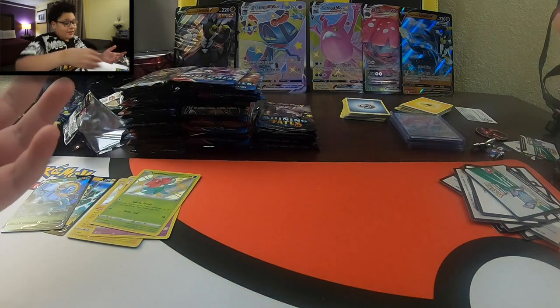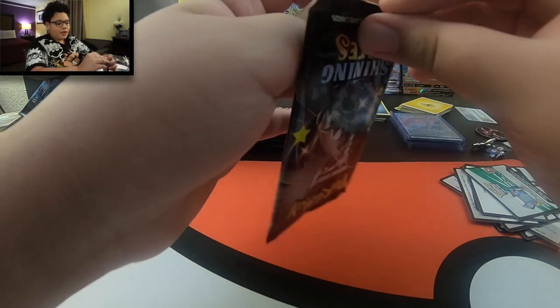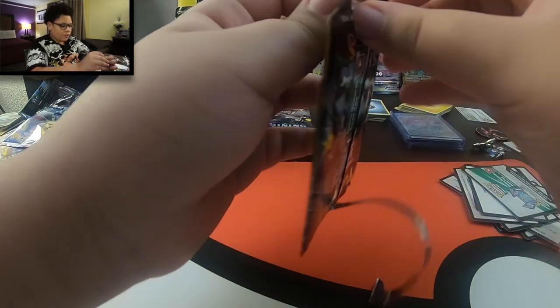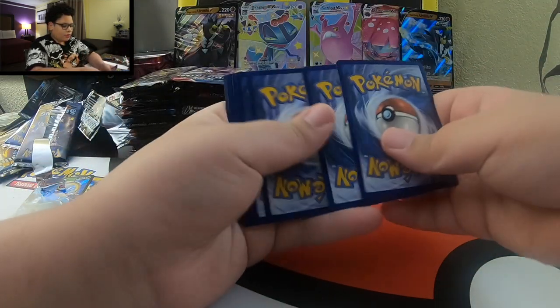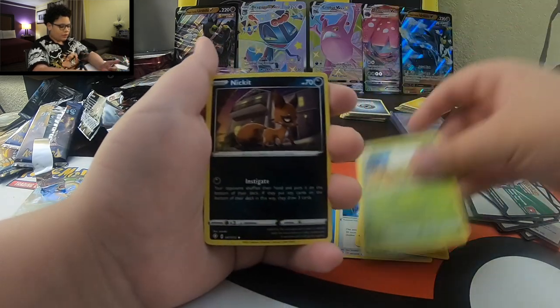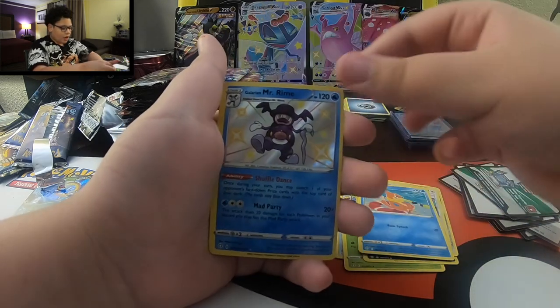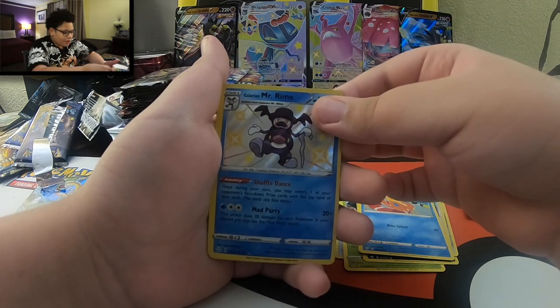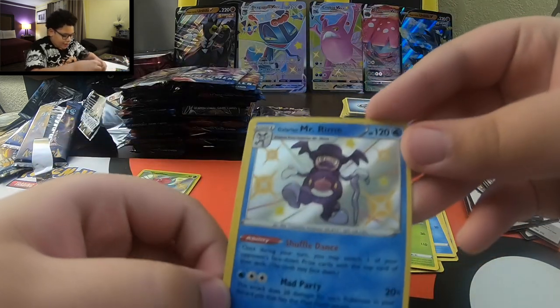We're trying to get a pack look - hopefully you guys are getting that same pack look. One, two, three, four to the front. Water, Rusted Sword, Rotom, Glossflare, Nickets, Cackney, Q-Fence, Eevee, Buzle. Another shiny, guys - another one! Mr. Rhyme, Galarian Mr. Rhyme, another one, and a regular rare Zuru. Another shiny, guys - look at that, just sitting with a stick, confusing people.